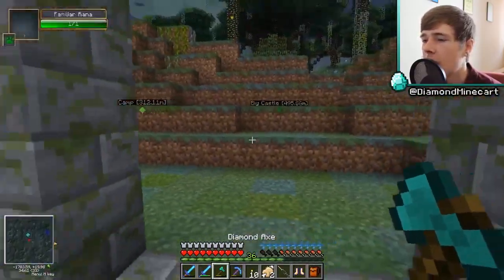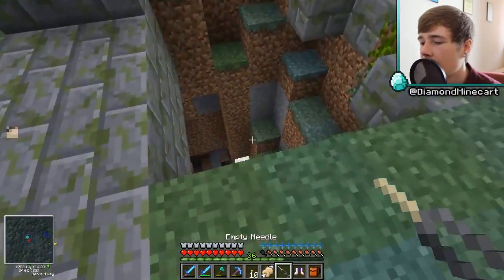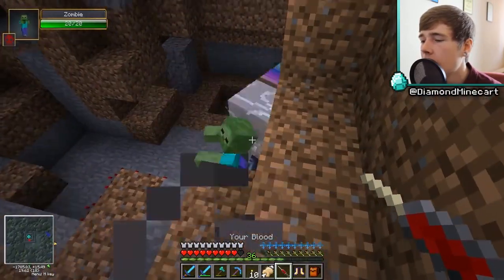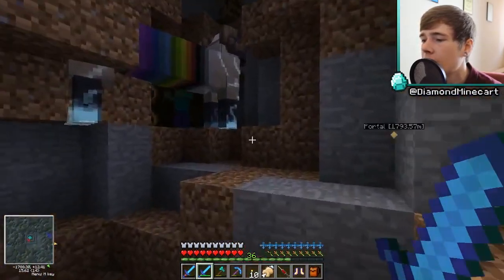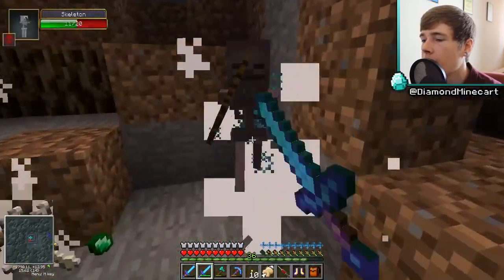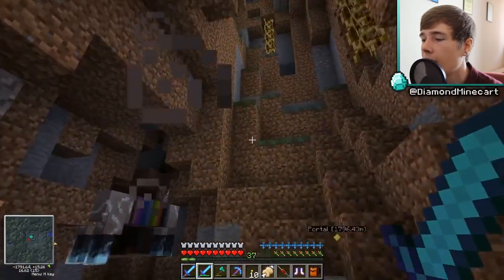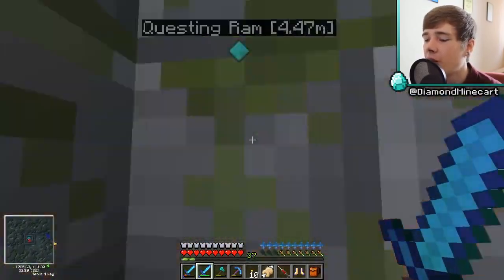Let's try and quest this ram. The questing ram is unfortunately falling down this hole — we can't grab him. Wait, I took my own blood — I didn't want to do that. The ram didn't like that at all; he's run off. There's too much stuff down here. All right, the ram wasn't happy, and I've made myself weak with my own blood, which is why those zombies took ages to kill. Really unfortunate that I cannot clone the ram — that would have been actually really epic.